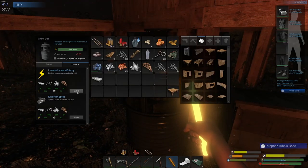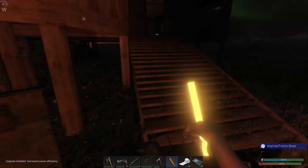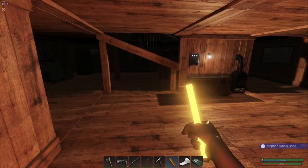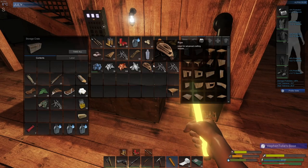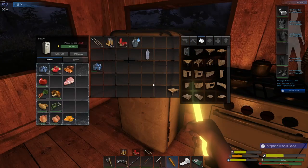Reduce power consumption — I definitely want to do that one. I should probably work on the refrigerator too, but actually the refrigerator isn't so bad. It's the refinery upstairs that's the worst in terms of requirements. Let's get a little something to eat.